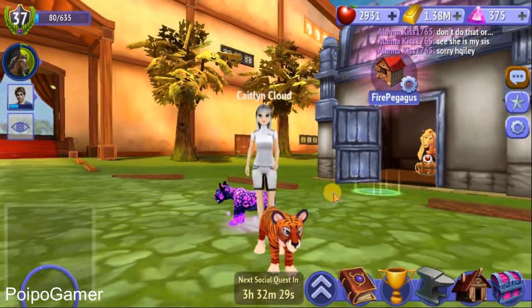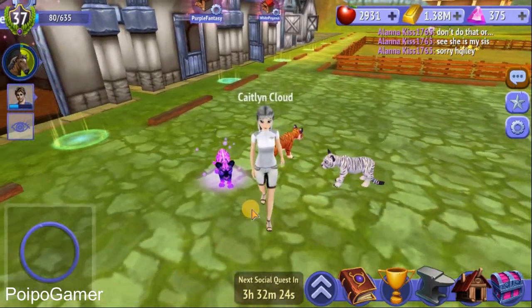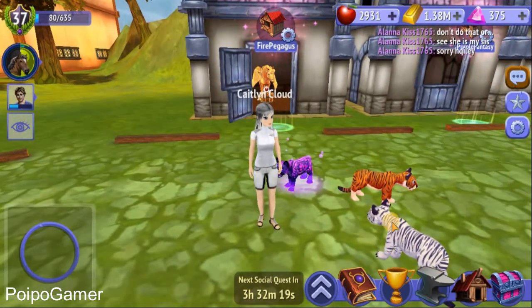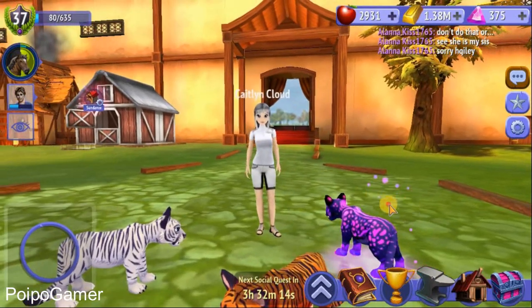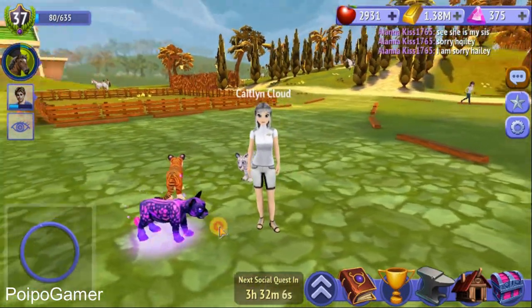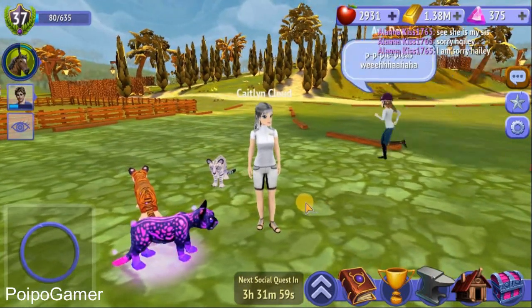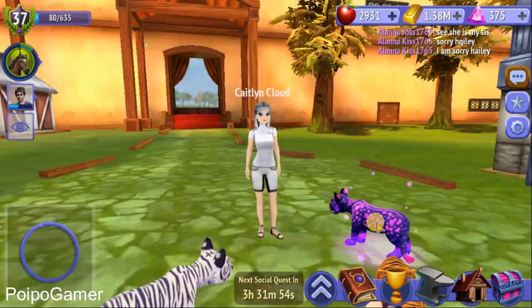Ah, here you go! So this is the pet — my Nightglow, awesome, they're cute! This is the usual tiger, this is the white tiger, and this one is the Nightglow tiger. Wow, it has an aura! Here you go, my little cute black tiger, awesome. So I think that's all guys — this is the Nightglow, the new pet called Nightglow, awesome!